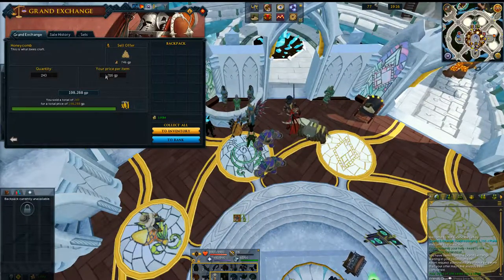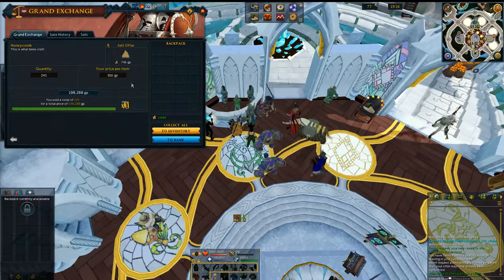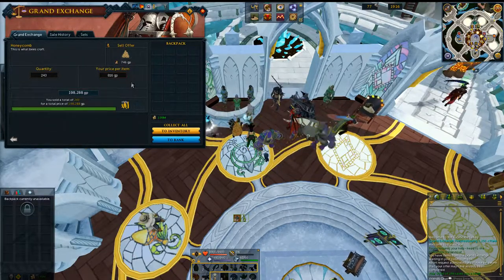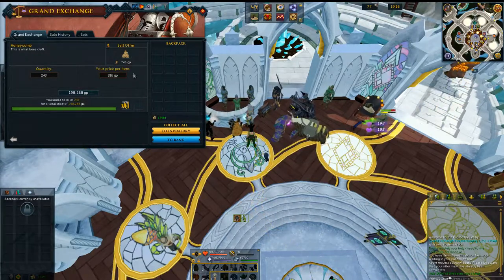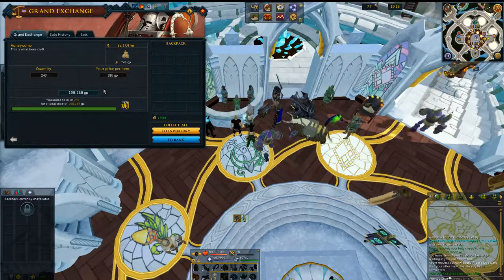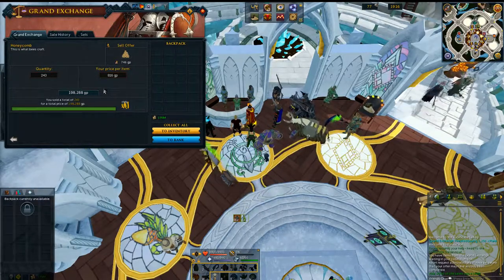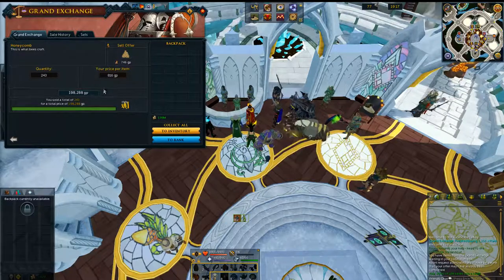I just finished selling all the honeycomb. I did have to drop down the price a decent amount — they were not selling for 2K apiece. If I was more patient I could have gotten 2K, but I ended up getting 816 GP apiece, which is a bit higher than the GE mid price. I left them in for a day or two and finished this up the following week. That came out to 198K from 10 minutes — no cost at all. Multiply by six for an hour and you get approximately 1.2 million GP per hour, with zero requirements and no starting money needed.